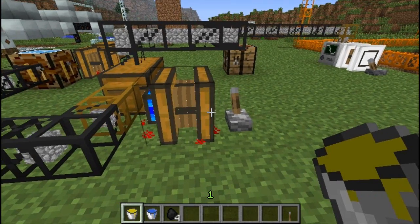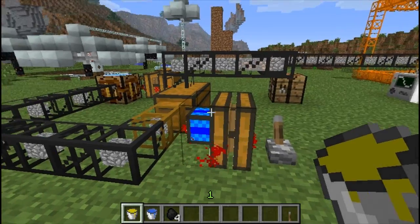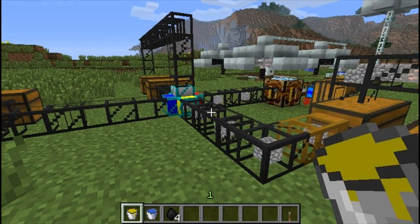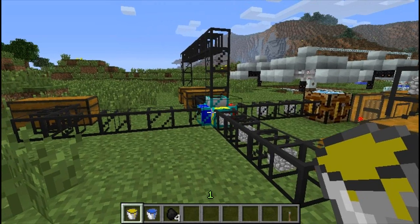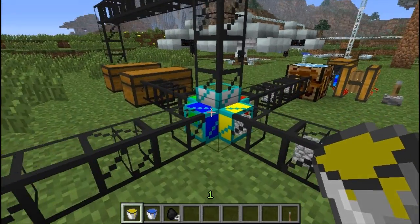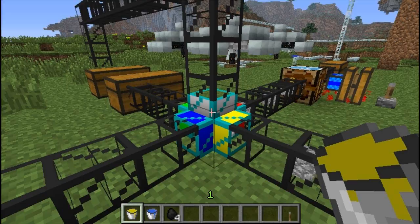So that is BuildCraft in a nutshell — sorry it was a little quick. Basically all you require is a setup like that: a wooden engine, a chest with a wooden pipe coming out of it to a cobble pipe. You don't necessarily need the filter — it's just a handy way of having multiple chests with multiple different types of items, and you can add multiple filters as you can see, up to a certain length.